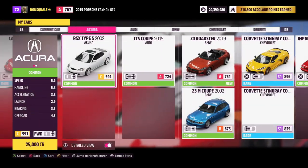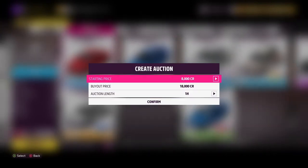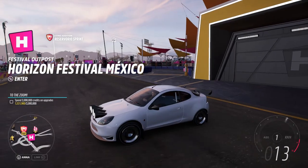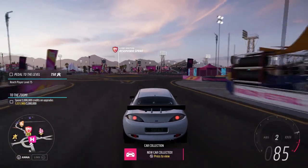When you're done with the cars, jump into the auction house and auction off any cars you don't need. Even if you only get 10,000–15,000 credits back, you're still in the positive overall.